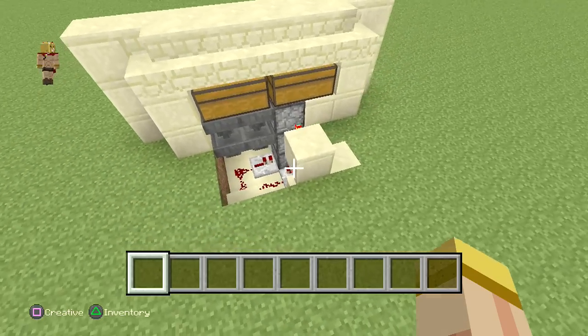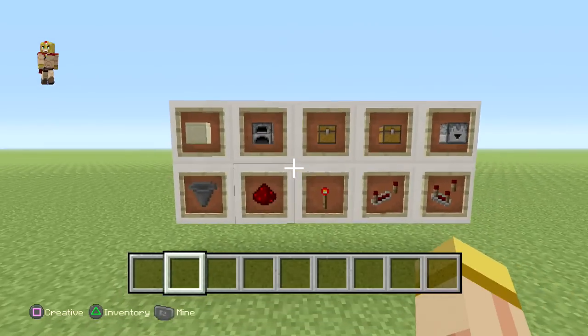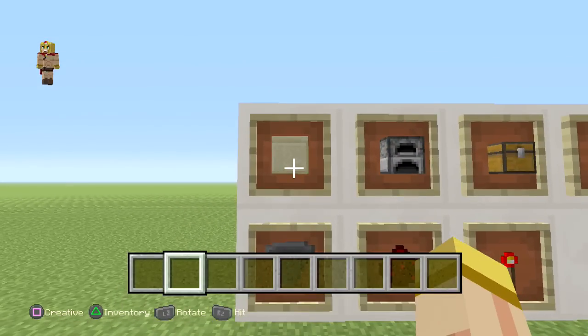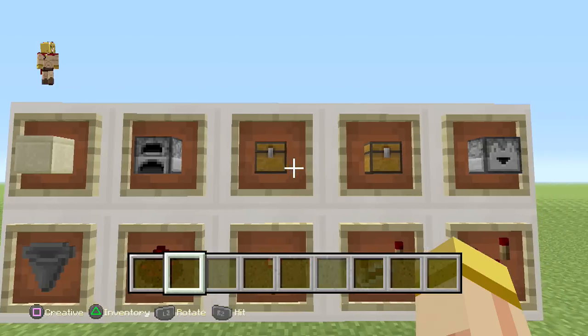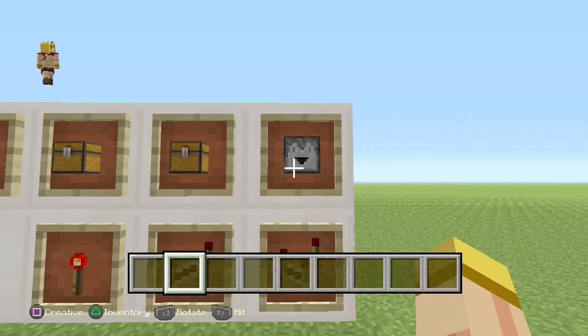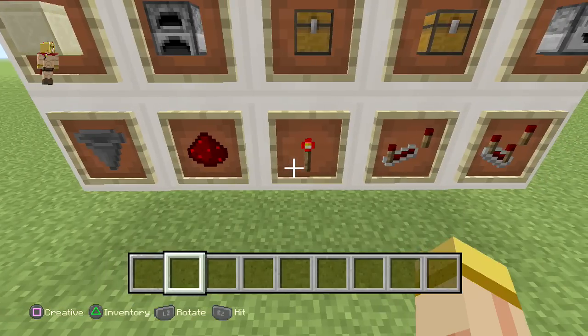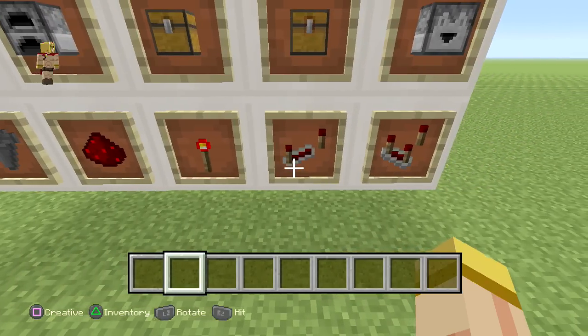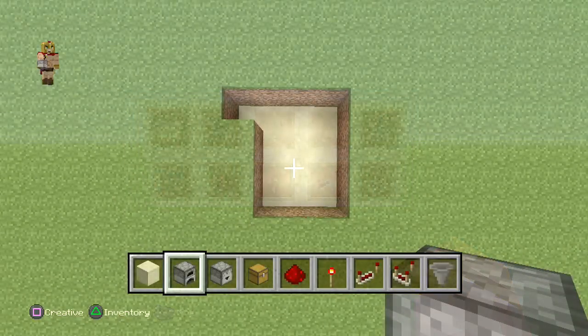Let's get down to the materials we're going to use for this build — they're pretty simple. You're going to need a block of your choice, two furnaces, a large chest, a large trap chest, a few droppers, a few hoppers, redstone dust, redstone torch, a repeater, and a comparator.